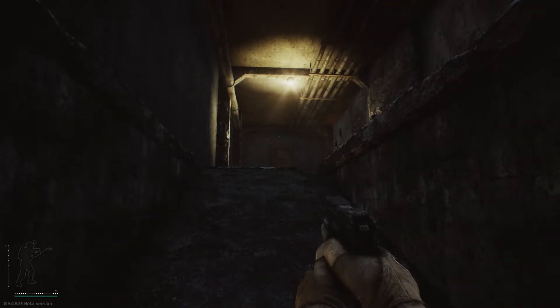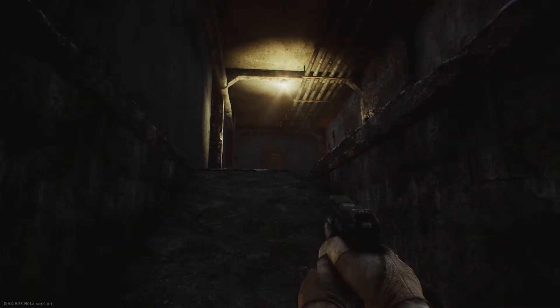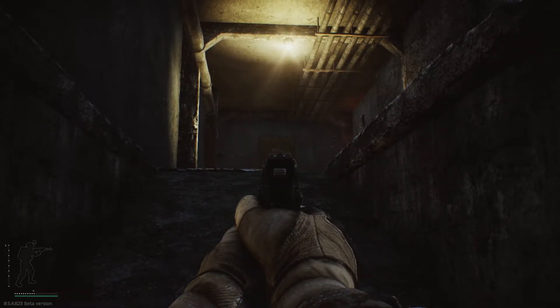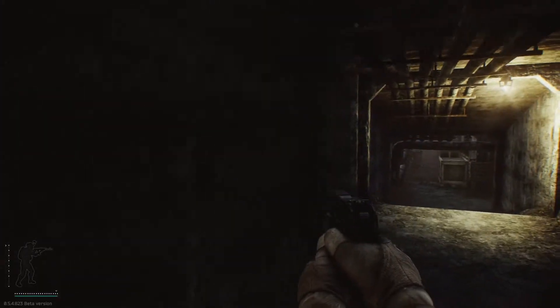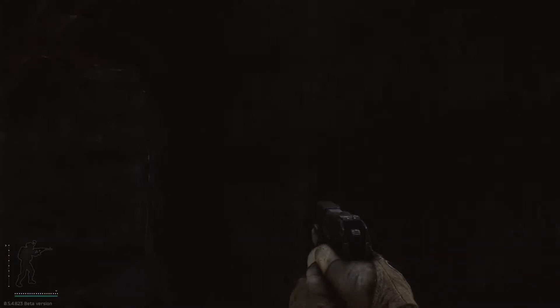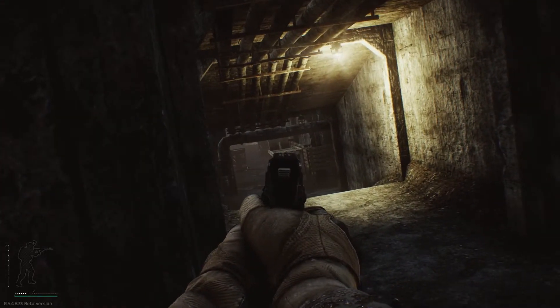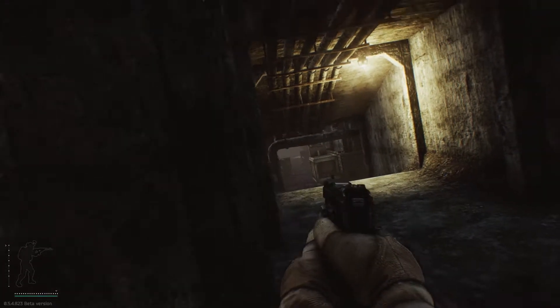Typically, people who are in the barrel spawns will come through those doors. Sometimes they will actually come down the ramp here. A lot of times they'll come through those doors, and if you're sitting here not paying attention and you've waited too long, you will get shot in the side.